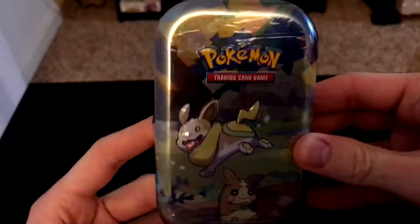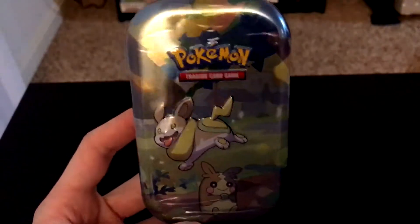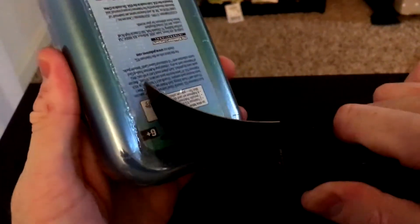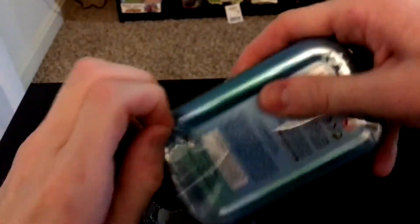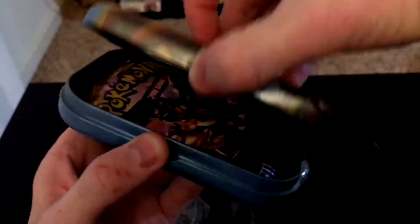Hello Pokechippers and welcome back to another video. Today I picked up one of these little tins — this is the Yamper tin. Hopefully we have an Evolutions pack inside. In these little tins there are four different ones with different artworks. They each contain two packs, a coin, and I think an armor of some sort. So let's pop it open.